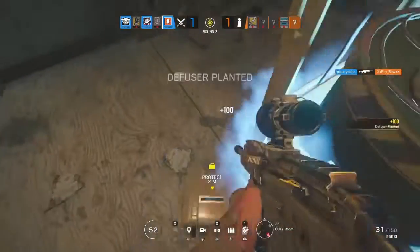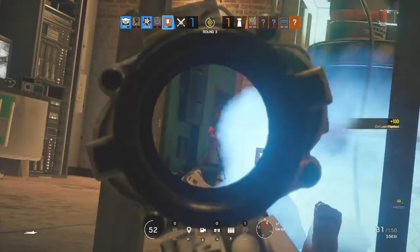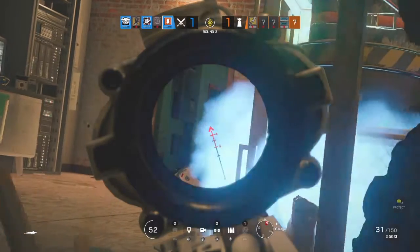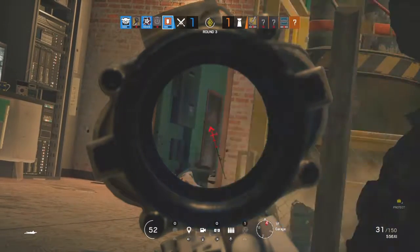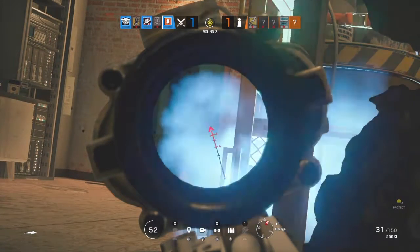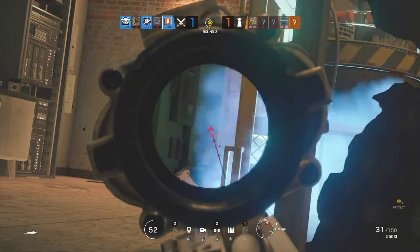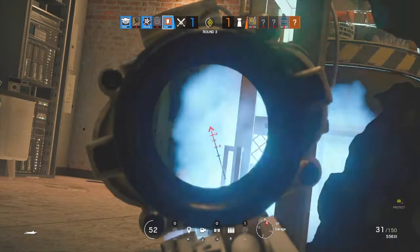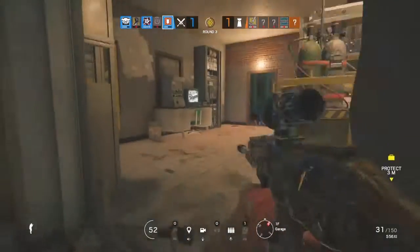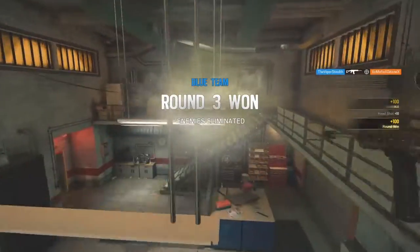Covering main door. People at main door. Intel — he's there. That's my front door, the heart got flashed. He's rotating — okay, we got our four neutralized, mission successful.